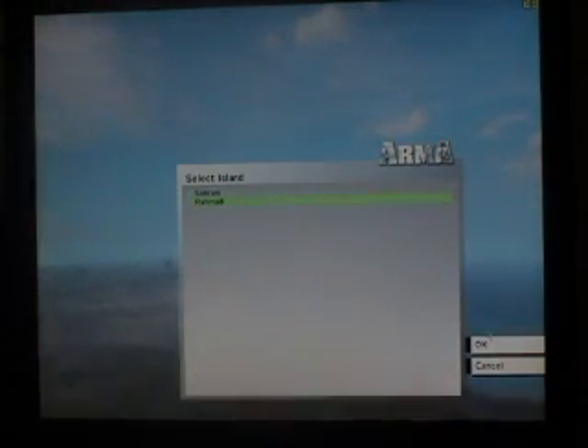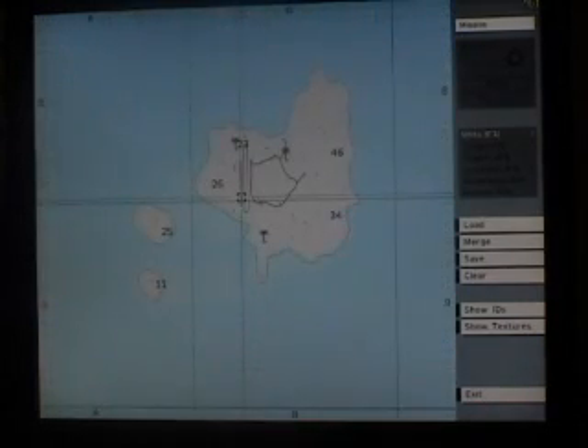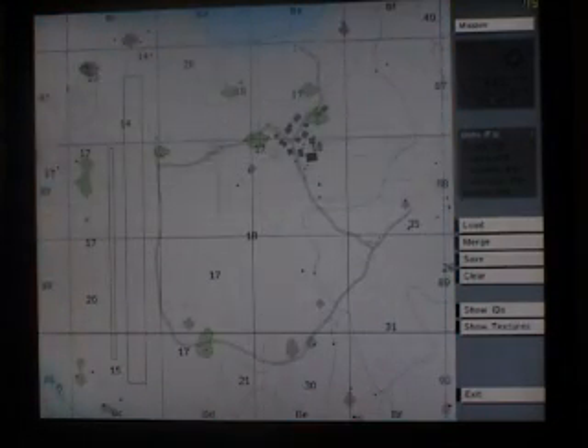There are two islands available by default. The first one is quite a huge island, used in one of the missions built into the game itself. This is a smaller island — quite basic. It's got a couple of baby islands, a runway, and a small town.